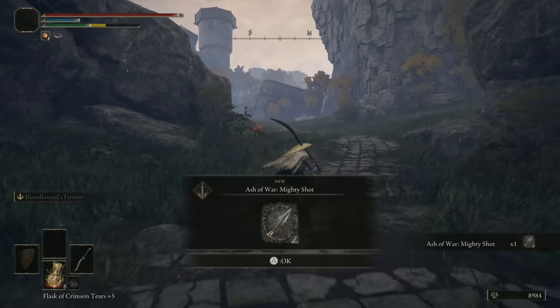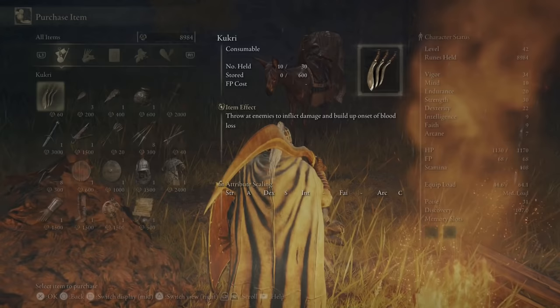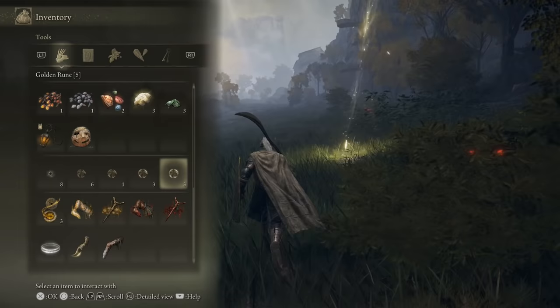Let's rush the scarab over here — should be pretty easy to take out. That gets us Mighty Shot, which is a bow skill. Just over here there's going to be a grace, and the map is also coming up so we'll get that in a second. There's also a merchant — I believe he's selling a Stone Sword Key, which is the one item I'd buy. I don't think anything else is necessary right now.